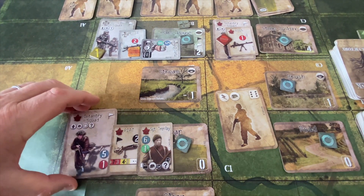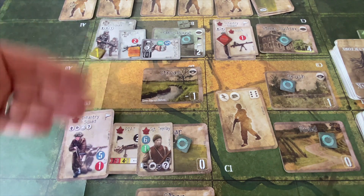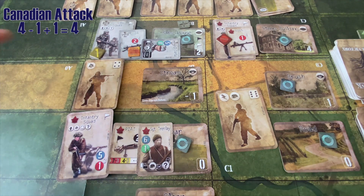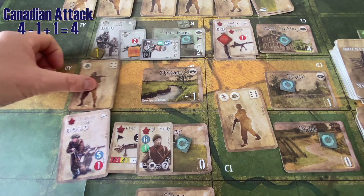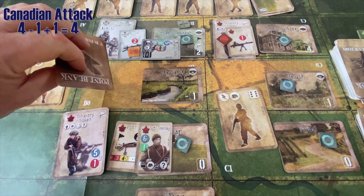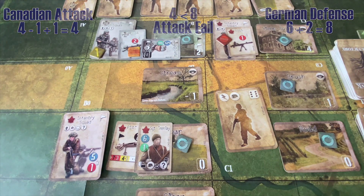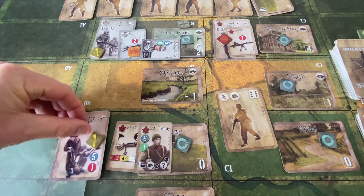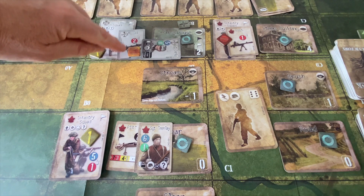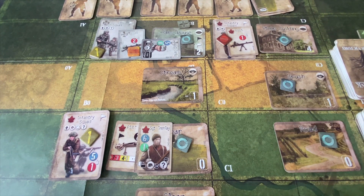Now the infantry squad opens fire. Their attack power is one, firing over degrading terrain subtracts one — so zero plus whatever they draw. They need a big number and get a four — above average again. The Germans in the farmhouse have a defensive factor of two. They pull a six plus two — they do fine. Both Canadian shots miss again. Statistically both sides have had some pretty weak firing overall — lots of ones breaking the machine gun and such. By the way, there is a weapon broken counter for the machine gun that properly indicates broken status rather than just turning it sideways.